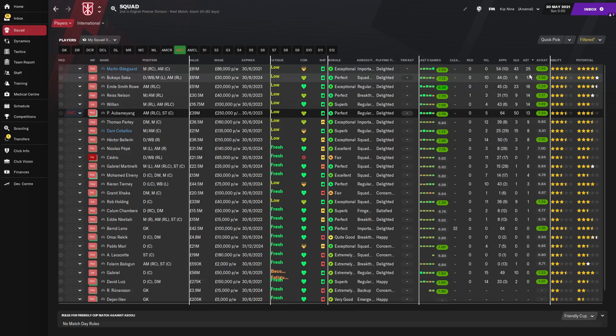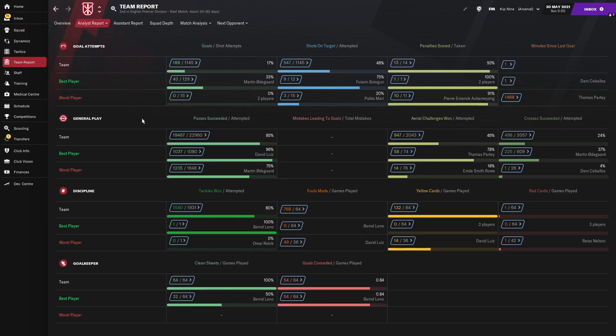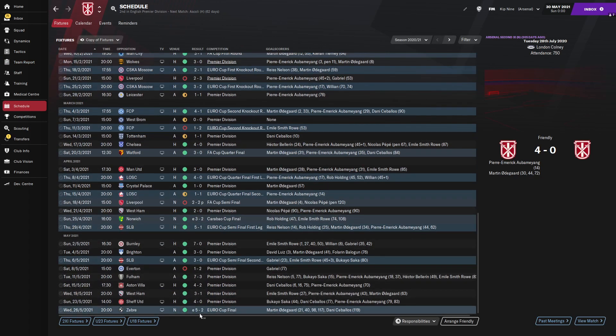Stats-wise: assists — Odegaard top there with 25, Saka 17, Smith Rowe 16, Nelson, Willian, Aubameyang — a lot of players with double digits. Goals: Aubameyang with 50 — just 50 goals in all competitions in 64 appearances, outstanding. Odegaard with 43 — phenomenal, that's 93 goal contributions combined. 23 from Smith Rowe. Gabriel also in double digits. Holding with 9 — good contribution from the centre-backs probably from corners. Overall, 189 goals scored, 54 conceded — less than 1 per game. Good goal difference, you can't ask for more than that.